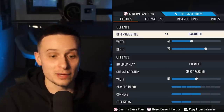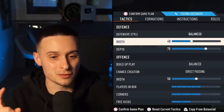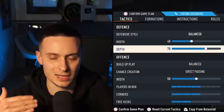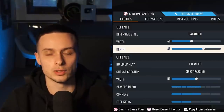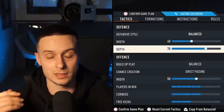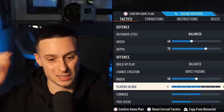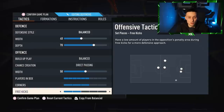For the tactics — and if you have any questions, don't ask me because I copied these straight from Tuga: balanced, 40 width, 70 depth. One thing to note with 70 depth is that you are going to have auto offside traps — your players will step up automatically. If you aren't comfortable with this, reduce your depth to about 65. If you do want auto offside traps, go up to 70. Balanced direct passing, 50 width, six players in the box, three on corners instead of two, and two on free kicks.